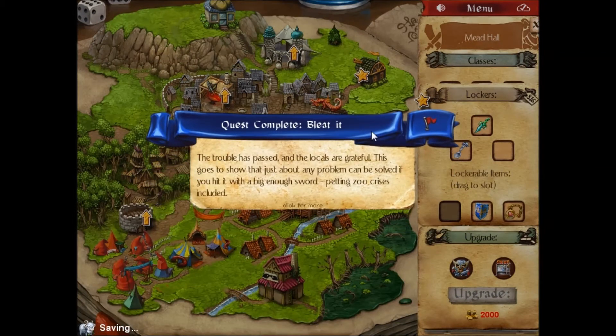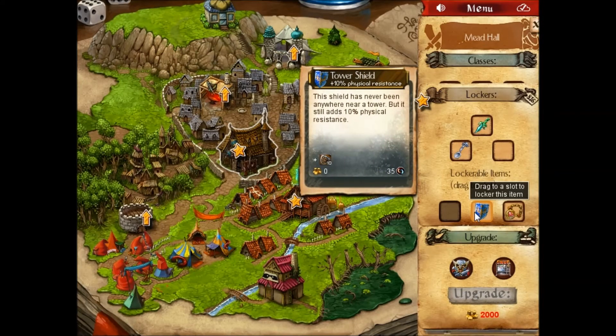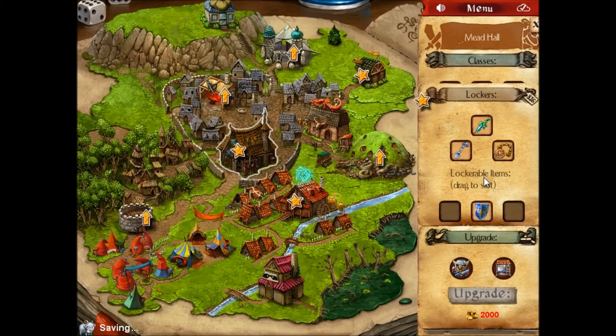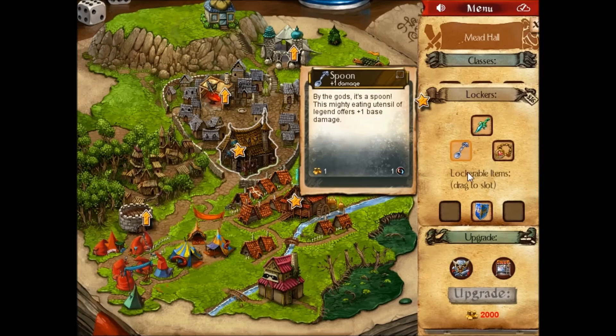Songs will be sung of this click drag effort, dexterous administrator. This item will stay in the locker until you're ready to use it for another dungeon run. It costs money to equip locker items just like any other preparations. If you're unsatisfied with a locker choice you can always replace it with something else. The trouble has passed and the locals are grateful. This goes to show that just about any problem can be solved if you hit it with a big enough sword — petting zoo crisis included. 150 gold. I have a spoon and a balanced dagger.